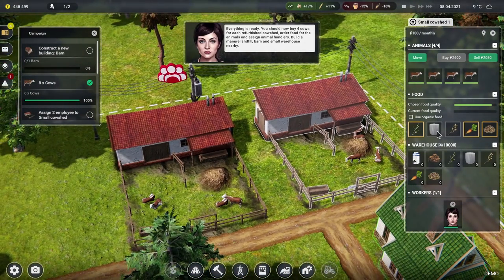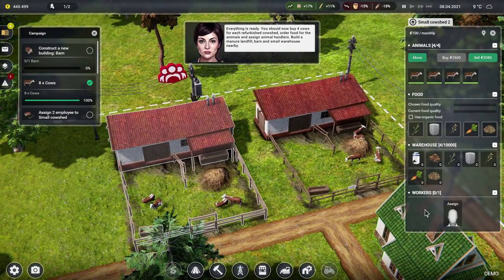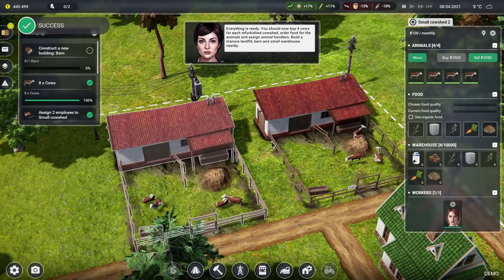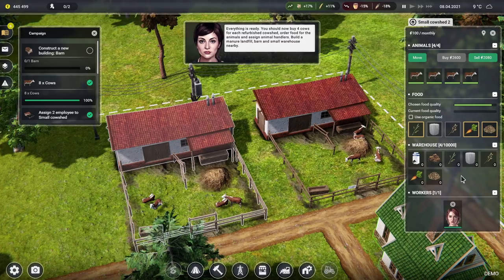The cows are going to starve because they've got no food. You need somebody to work there — Imogen, pop in, assigned into there. I've assigned the two workers. We're going to need to buy in some grass and fodder beets and crops.